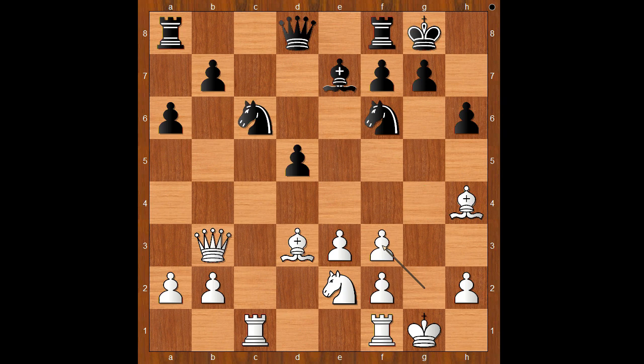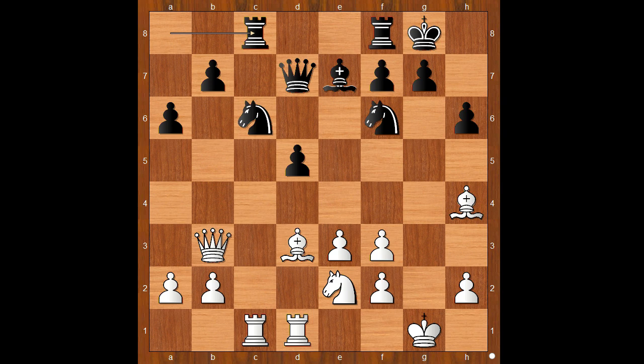And this is what happened: Bxf3, gxf3, Qd7, Rfd1, Rac8 — white to move. What would you play in this position? Nimzowitsch came up with a simple plan: pile up forces on the IQP, win the pawn, and win in the endgame.